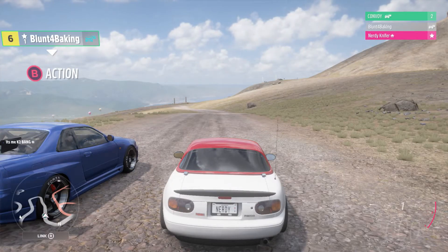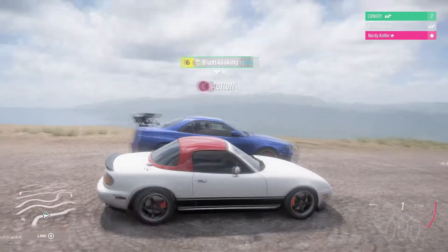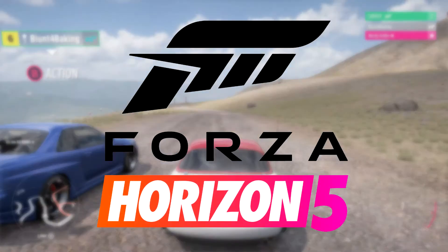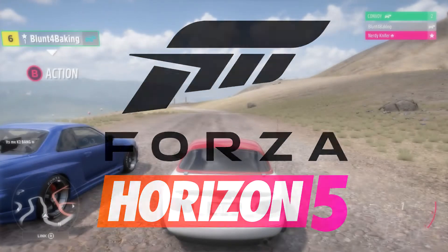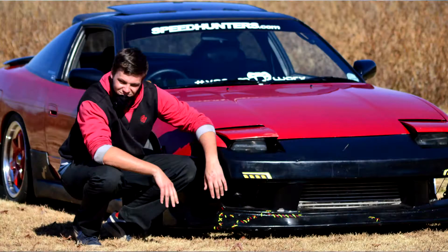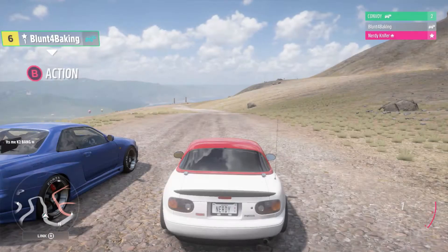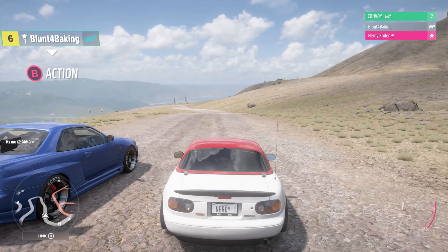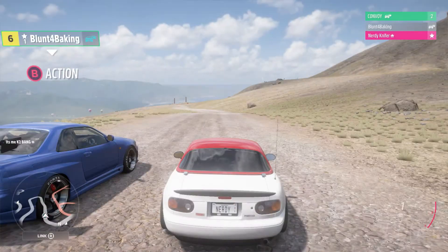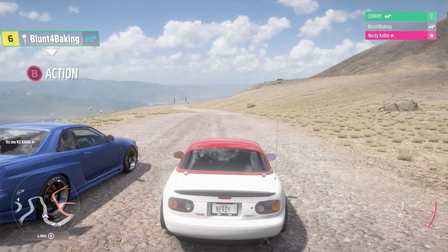Hi guys, I'm Zach from Nerdworks Media, and in today's video — you can't see my face — because today we are playing Forza Horizon Five. We are here with Tyron. Tyron had an S13, then a Mazda 6 MPS, and now has a Lexus IS 200. In the game he's driving an R34 GT-R, and I am clearly in my Miata, because what else would I be driving? Mr. Tyron, say hello.